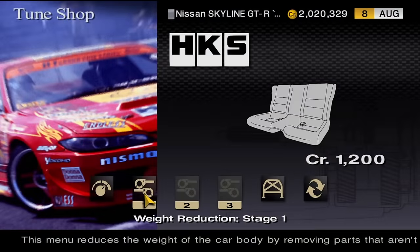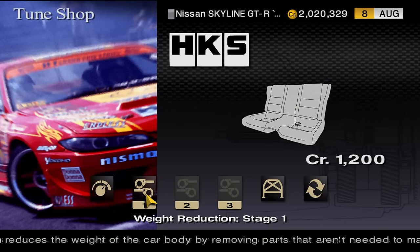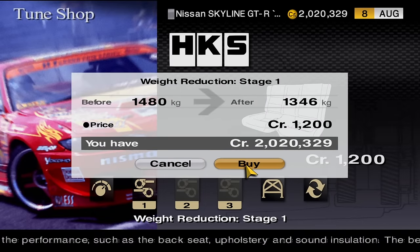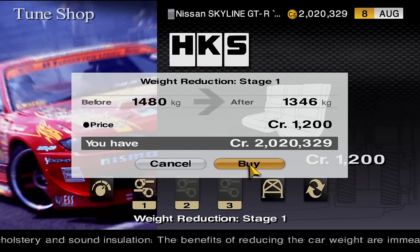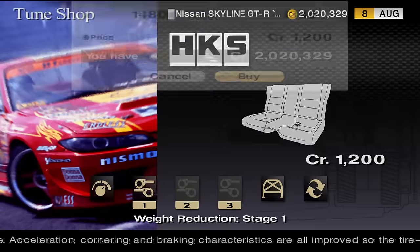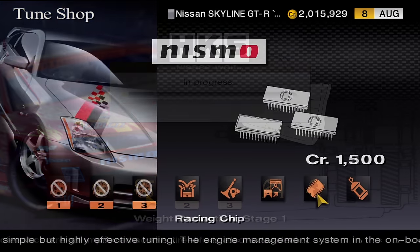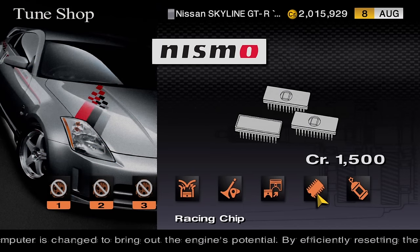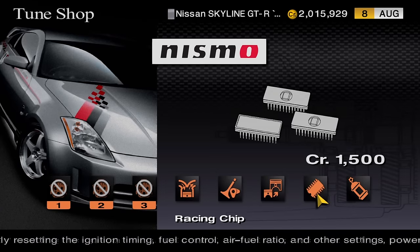Next comes Weight Reduction Stage 1 — it's really cheap and provides a substantial improvement on handling. Going past Stage 1 is unnecessary at this point as it's quite expensive and we can put those funds to better use. Another relatively cheap upgrade is the Racing Chip, which provides a modest boost in power that shouldn't be underestimated.